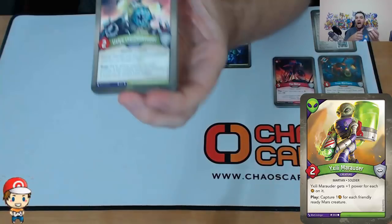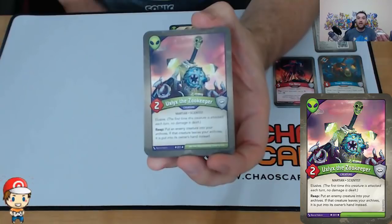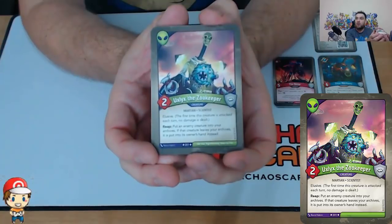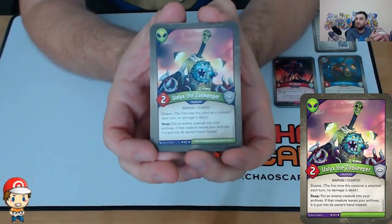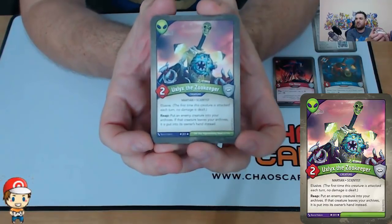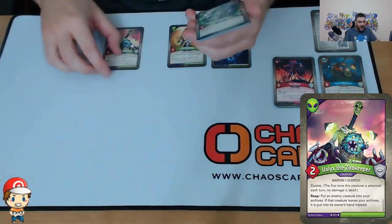We have one copy of Uxlix the Zookeeper. Two Power, One Armor is not particularly exciting, but it's elusive — so the first time it's attacked, you take no damage. That's quite nice. And when you reap, you put an enemy creature into your archives, and if that creature leaves the archives it goes into its owner's hand instead. I can basically get rid of some of their creatures — that's quite disruptive.